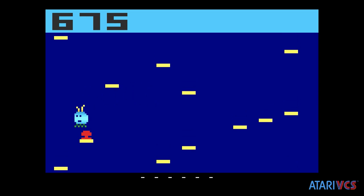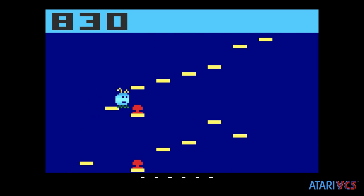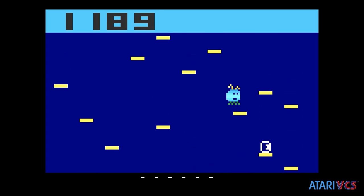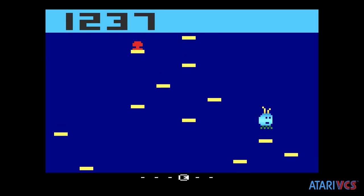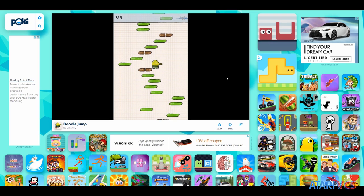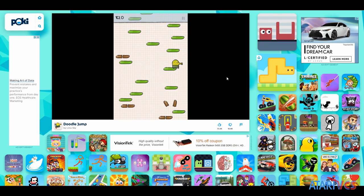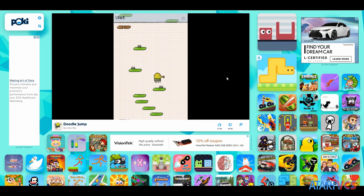It's weird to think of a mobile game as being retro, but we're basically there. In 2023, Amoeba Jump is a homebrew Atari 2600 take on the 2009 era mobile game Doodle Jump, which was an early mega hit for Android, iPhone, and others. Anyone remember webOS and a Palm Pixie? Well, I had one and I played Doodle Jump on it in 2010.